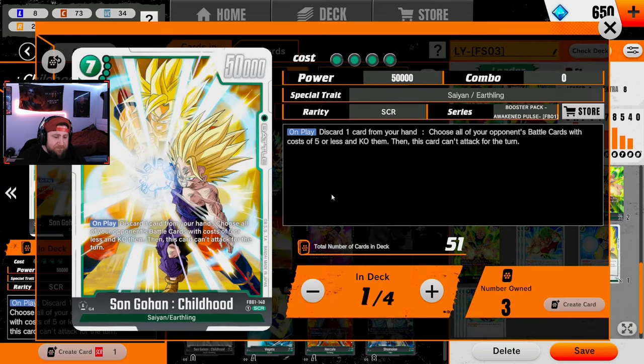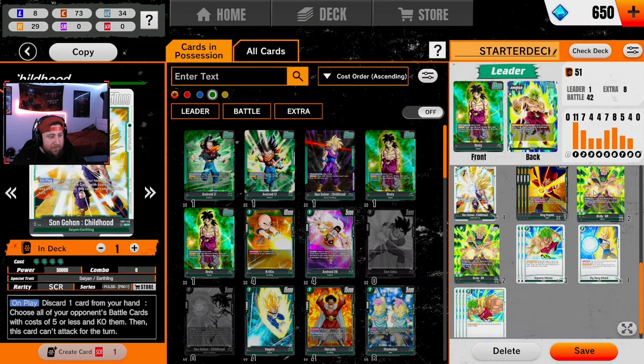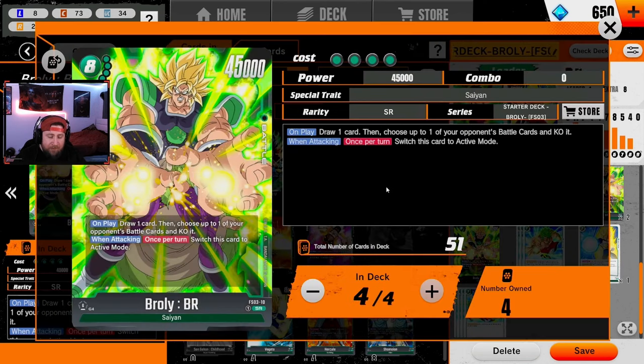I'm running one of the Secret Rare Gohan. A lot of people say if you can rock one, you can rock two, but I don't know — two is a lot on top of the four Brolys with no combat power. But this card has saved me many times. You just discard a card from your hand and kill everything on the board — unless you're facing opposing Broly, nothing is going to be higher than five. You just wipe the board, reset, and in Green you're just bigger. It's so good.